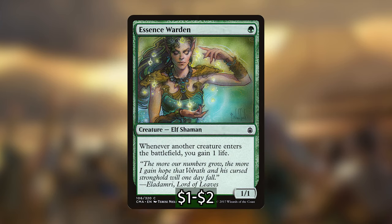I'm also putting in Essence Warden — a one-mana elf shaman. Whenever any creature enters a battlefield we gain one life. Note this does not specifically care that it's only our creatures — it gains us life whenever any creature enters the battlefield. Since this deck has ways of making a bunch of tokens it's really good. We don't have to spend any mana to gain life, which frees up mana for other spells or to activate our commander.